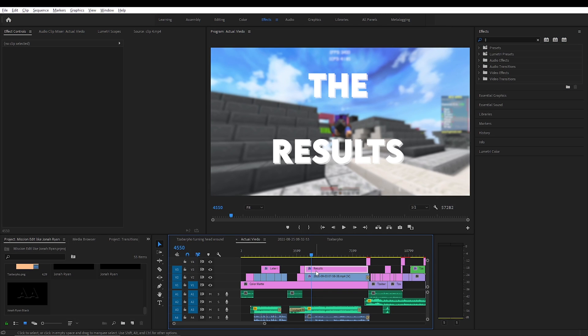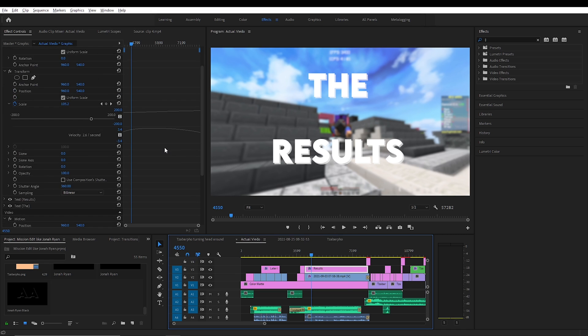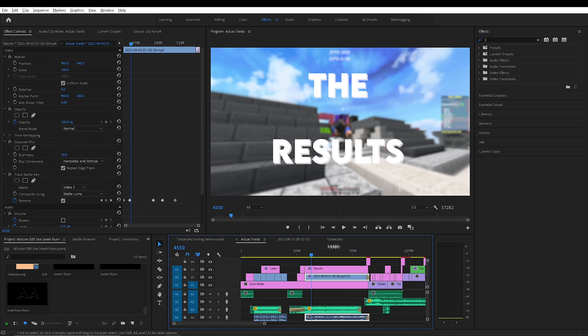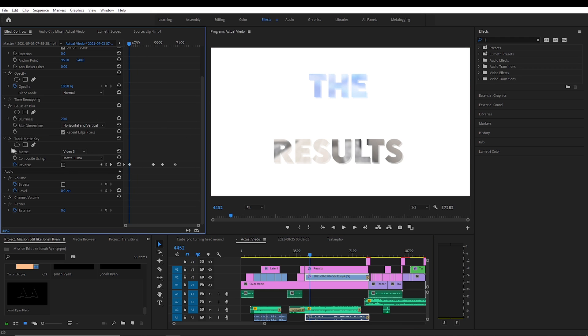The way I made this text effect: first I added the shadow, then on the clip I added the Gaussian Blur effect on top — that just makes it blurry. I also added the track matte key effect and set it to video layer 3, which is the layer where the text is.